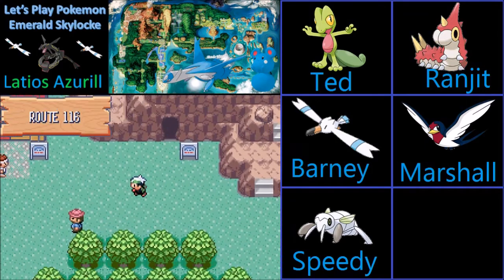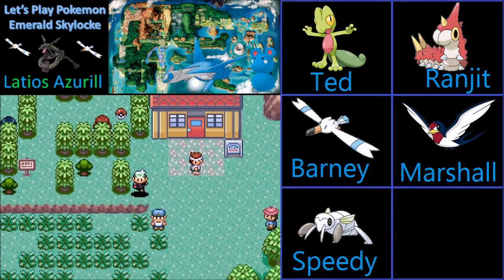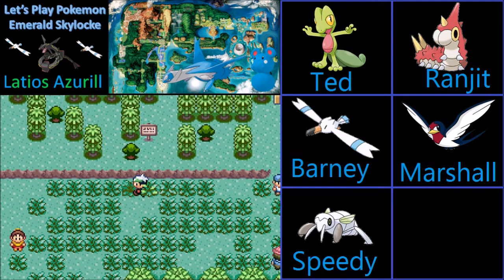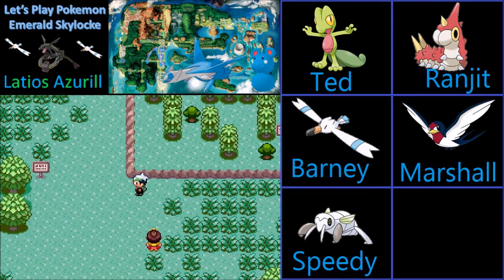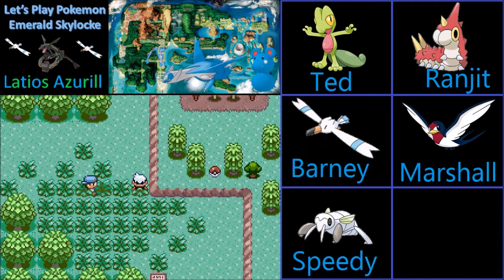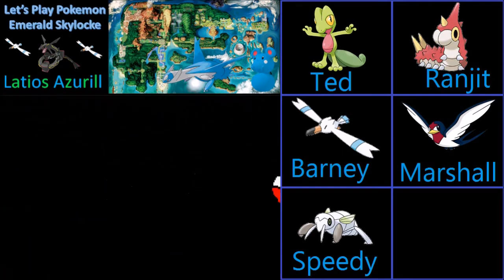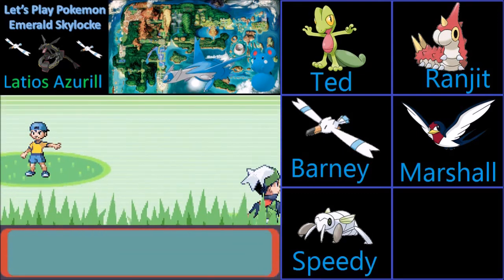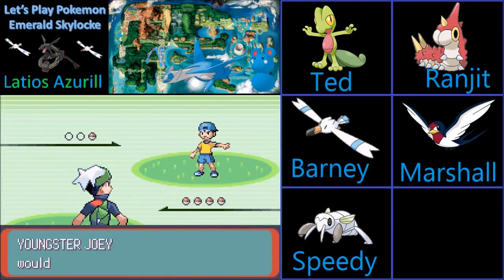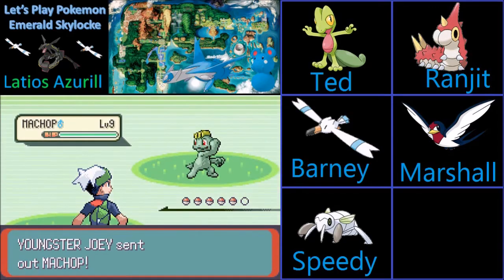We're going to have to navigate through here. I think we can actually avoid battling this guy if we just go right. Now we're going to battle this guy though — I know it's practically just asking for a battle with him later on when we come back here, but by then it won't be relevant.